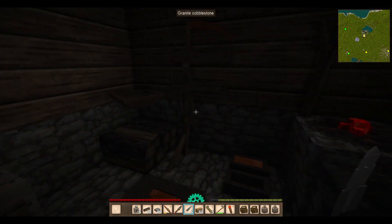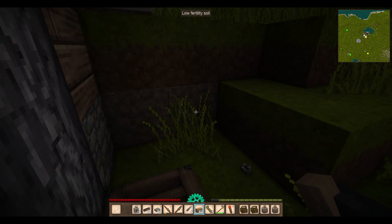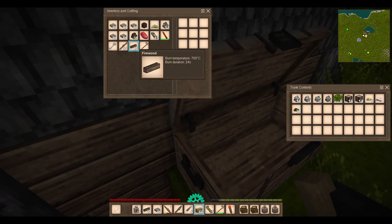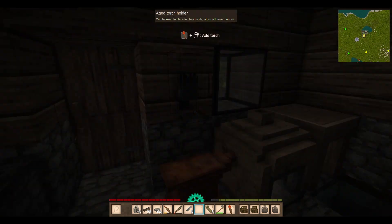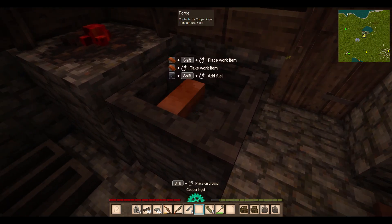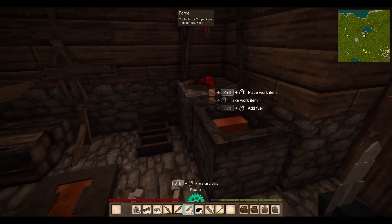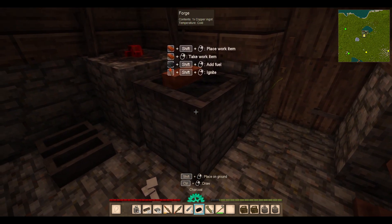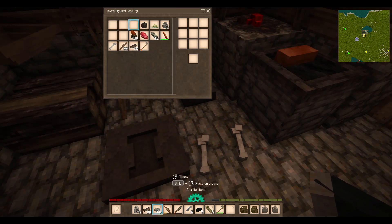I would definitely break my spear if I tried fighting those, even if I lured them to water to make it easier on me. So there's a couple things I want to do in preparation. Let me go ahead and put my fire bricks in here because I'm not going to do anything with them at the moment. I need my crucible. Fire bricks — I guess I only had 60 of them, but you only need 12 or so to make a bloomery. Do I have any charcoal left? Yes, not a whole lot though.